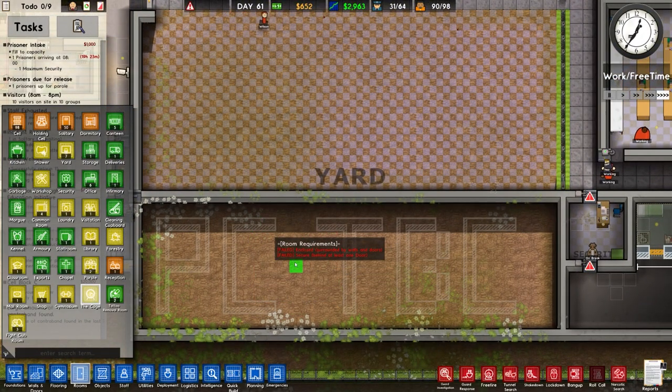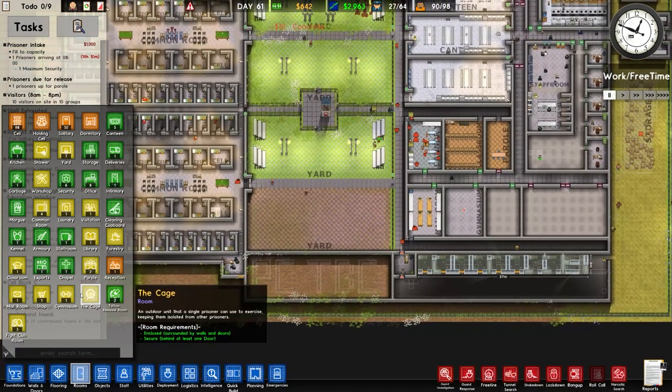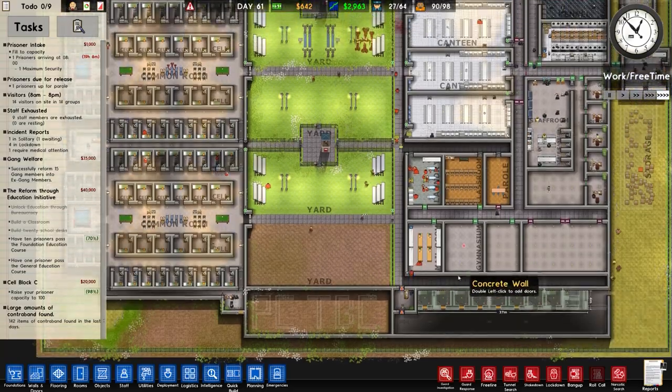I just don't know what benefit that cage would afford us — it's just a sort of separate yard. Do you have to then assign someone to it? We might have a look at that once we've built the majority of this.